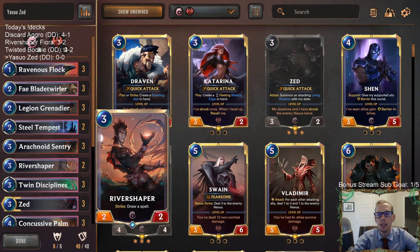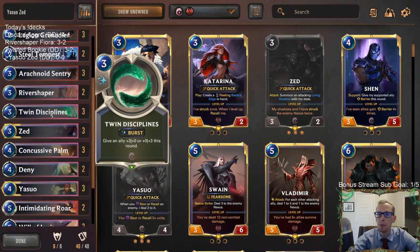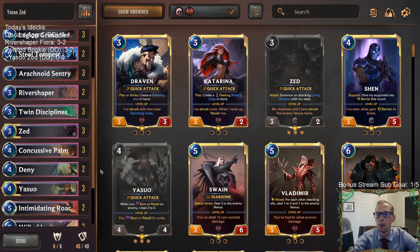Shadow Assassin is not looking super exciting at a 1/2, so we're going to try River Shaper in the Shadow Assassin slot. River Shaper should be drawing us some spells hopefully whenever it strikes. We're not necessarily trying to protect River Shaper all the time — hopefully it strikes once, gets us a spell, and trades with something. We do have Twin Disciplines to protect it, but those are also there to protect our Zed and our Yasuo.